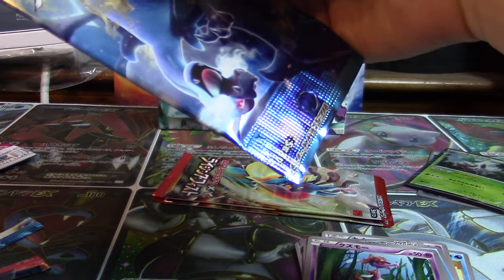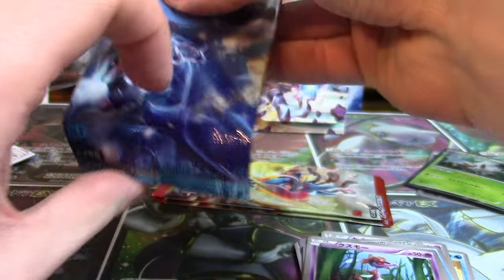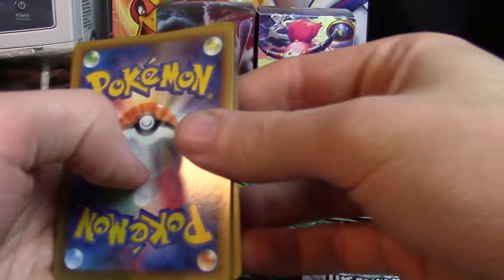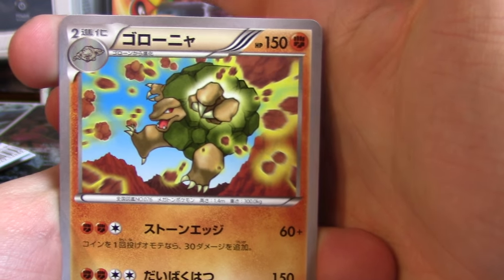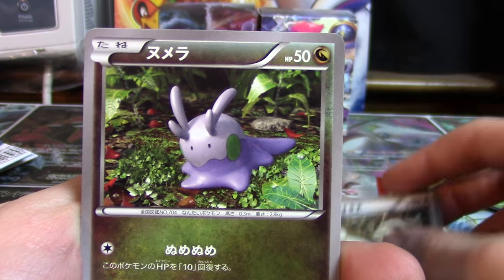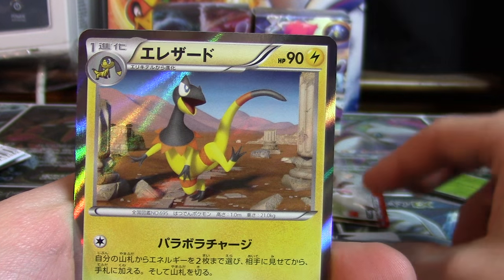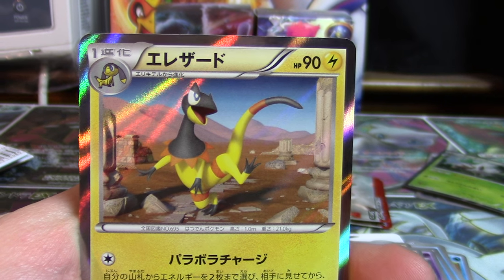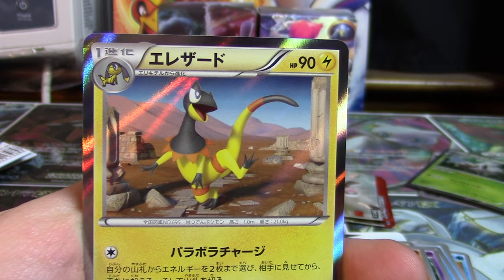I apologize for any bugs that you see in the video — that happens when you shut off the air conditioning, they decide they want to get in. Second pack of Wild Blaze has a Golem, a Furret, a Goomy, a Geodude, and a Heliolisk for our holographic card, so we're doing pretty well with holos.